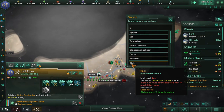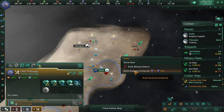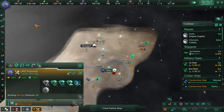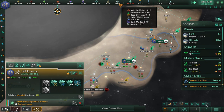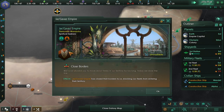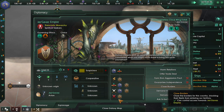Mining stations will grant you either alloys, minerals, energy credits, or one of the strategic resources — so they're very useful. We've also got closed borders from a nearby empire; they don't really want us around, which means we're going to have to respect their wishes and not go anywhere near their territory. Since they've closed borders on us, it basically means they don't like us and we could be subject to attack.